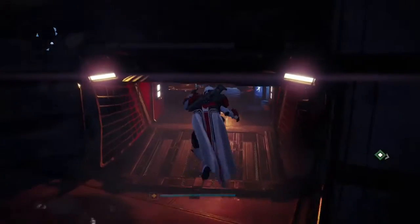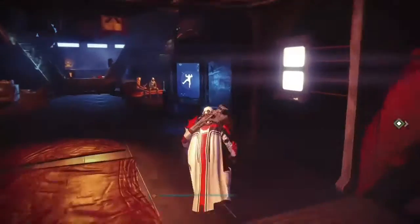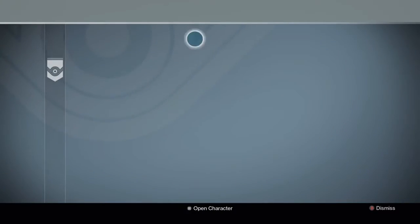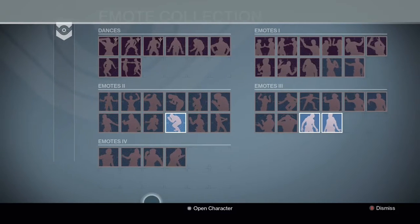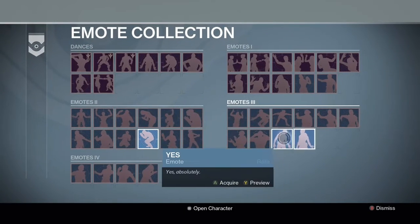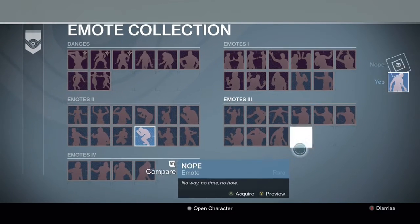All you have to do is follow where I go. Come down to the ship hangar and down to where the bar is. You'll see a kiosk called Access Emotes — hold X on it. Then go to the bottom right-hand corner and you'll see two available to acquire.